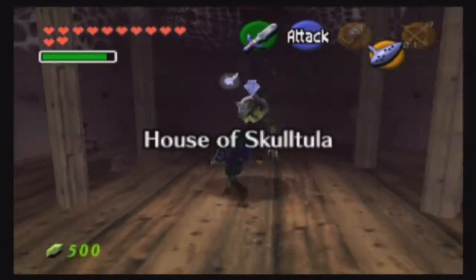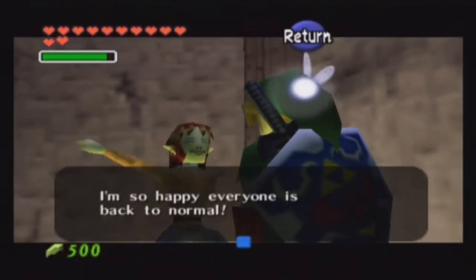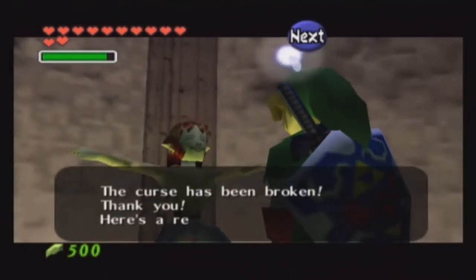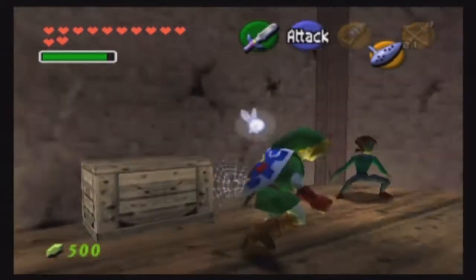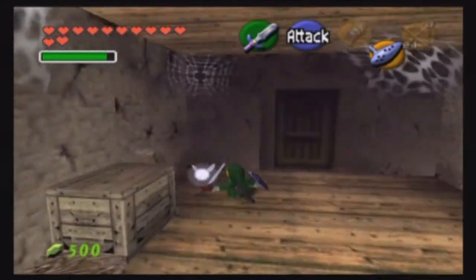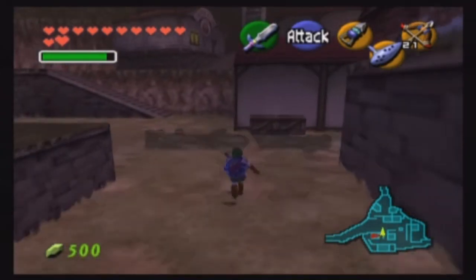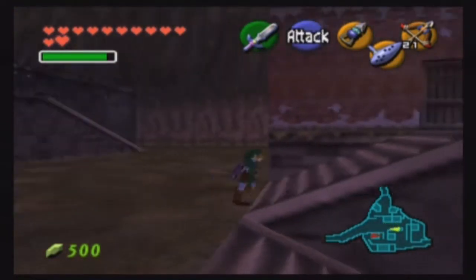Now we can get another prize. The curse has been broken — here's a reward for you. I got a piece of heart! So now the only time we come back here is once we reach 100, and then the main prize will be better. But he just gives you 200 rupees at that point, so it ain't that big of a deal. Pretty much we've gotten every gold Skulltula that's needed. There are a bunch of other ones, but if we don't reach 100 it's not that big of a deal, because I really don't see many people using this as a guide anyway.